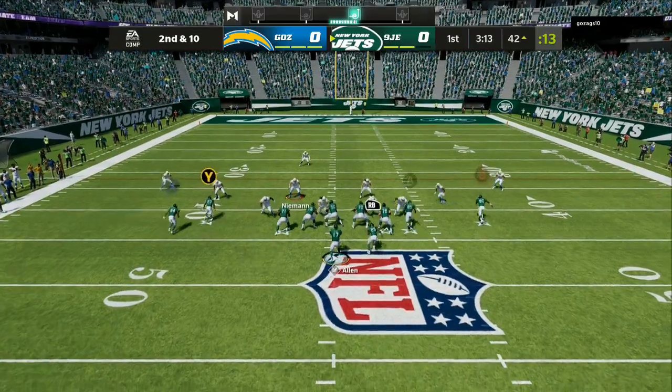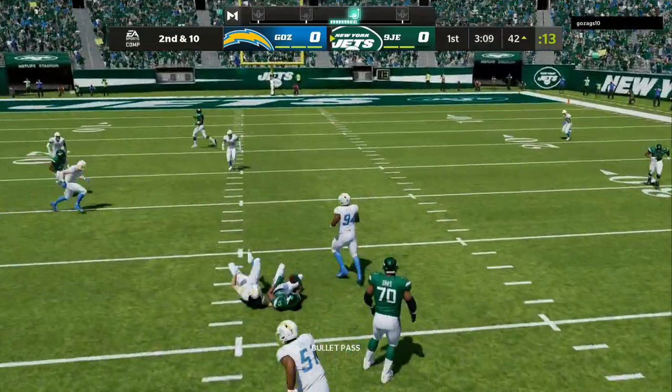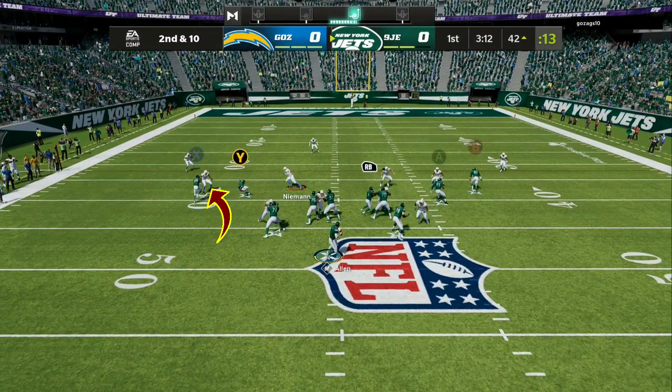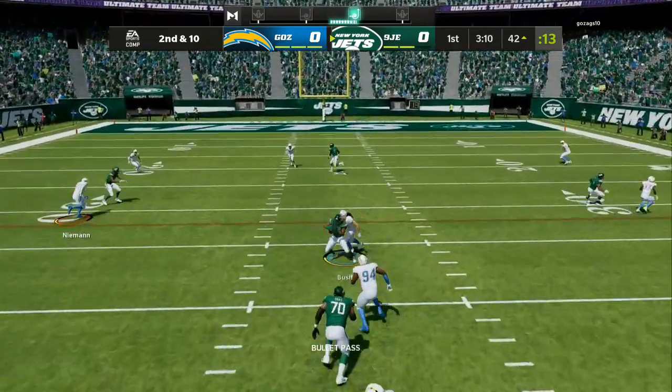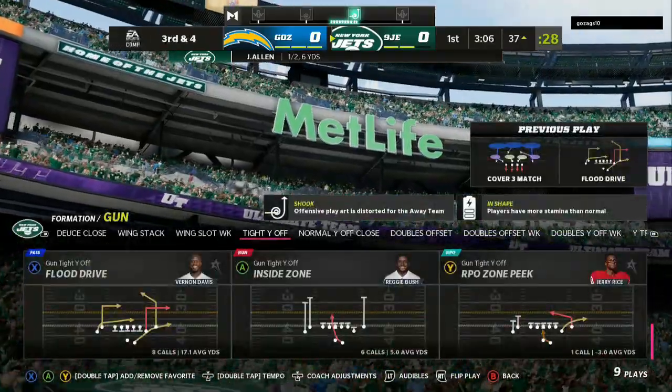So I'm going to look at the Y first every single time. If that is not open, I'm going to check it down to the running back. I'm going to look at the Y — if the flat is aggressive and he plays to the outside of the Y, my eyes are going to go back across the field to where the user is at. That's another read: the X icon and then the running back. So you already have your mind set up on what throw you are going to make.